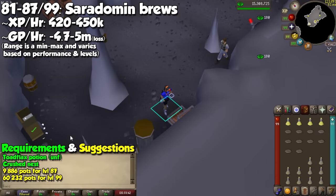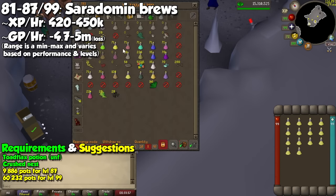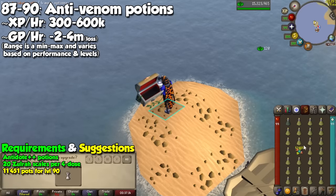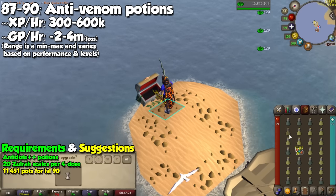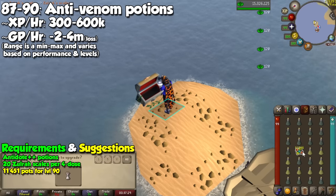If you stopped at level 81, you will unlock one of the most iconic ways to train — the Saradomin brew. This is what a lot of people use to go from levels 81 to 99, as it provides great experience per hour at a whopping 450,000 XP at maximum efficiency, for which you will need 60,232 potions. If you want something slightly more budget-friendly, you will stop at 87 for a total of 9,886 Saradomin brews. Up next we can make Anti-Venom. This works like stamina potions — to make them, you will need Antidotes and 5 Zulrah scales per dose, so ideally 20 of them per full potion. These are almost always on demand, and our next stop is going to be level 90, for which you need 11,451 4-dose potions.